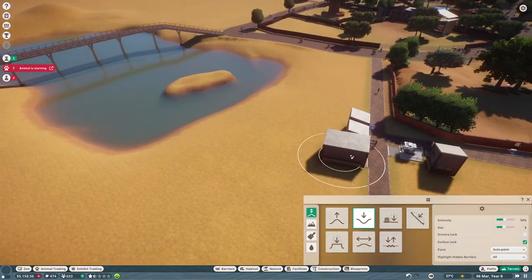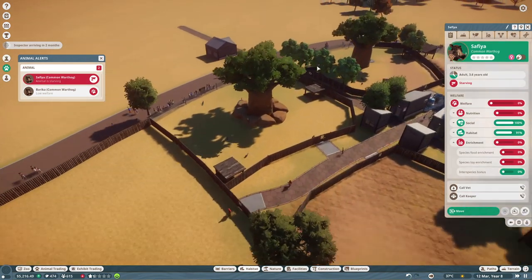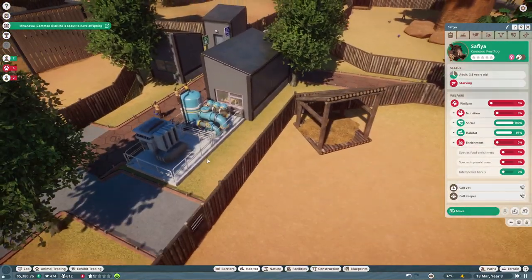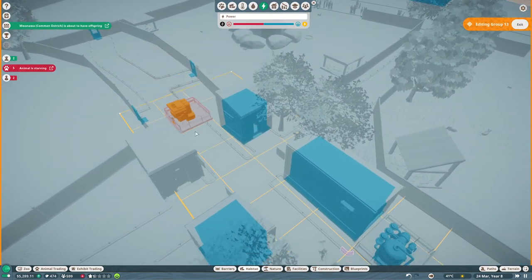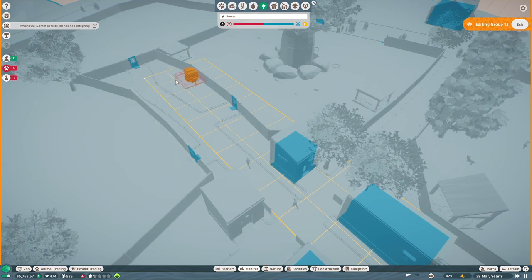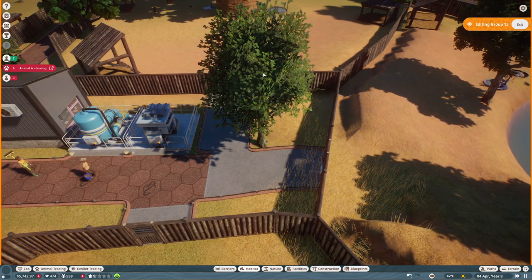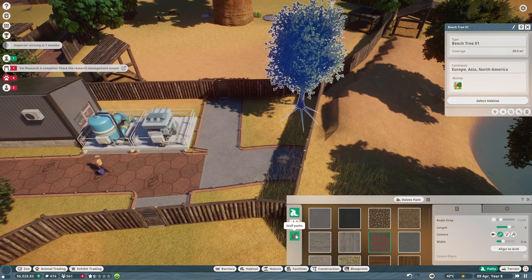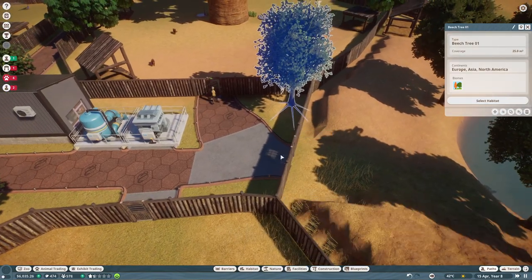Now let's create the habitat — it's going to be a big one since we're going to have many crocodiles. Oh, we have a starving animal again. There's a bug sometimes where keepers just don't want to feed my animals — in this case that habitat there, they've bugged out. I don't know why, we probably need to move something. The problem is once animals start to starve, protesters arrive rather quickly and they're nasty. Hopefully that solves the problem and someone brings them food now.